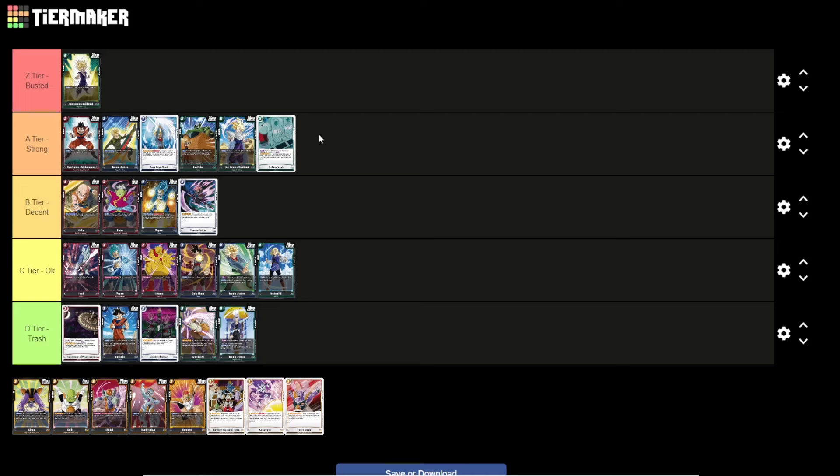Green summary: one Busted card in the 6-drop Gohan, three Strong cards — the 5-drop Goku, 5-drop Gohan, and Dr. Jero's Lab fill card. One OK card in Android 18 due to poor targets. Two Trash cards in Android 20 and the Trunks Blocker. Overall Green has the strongest rare pool seen so far. Moving to the last color: Yellow.